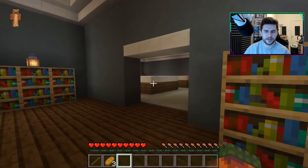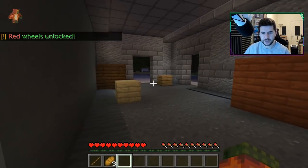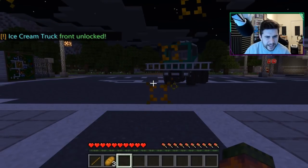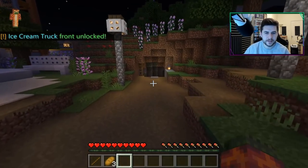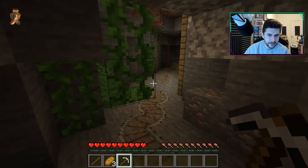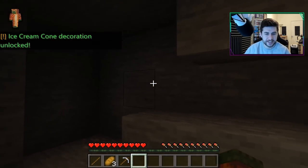Most of the parts are a little bit higher up. We found ourselves extra wheels — I think wheels are what you find most of. I'm trying to find a bed — I don't want to deal with night time. I think this might be an ice cream truck kind of one — yes! We found an ice cream truck! There's a little cave down here — something tells me there might be some parts down here. We found an ice cream cone decoration — it was worth exploring!